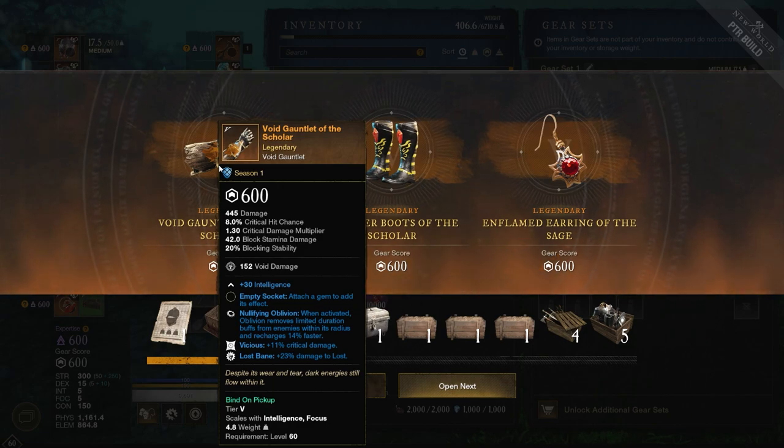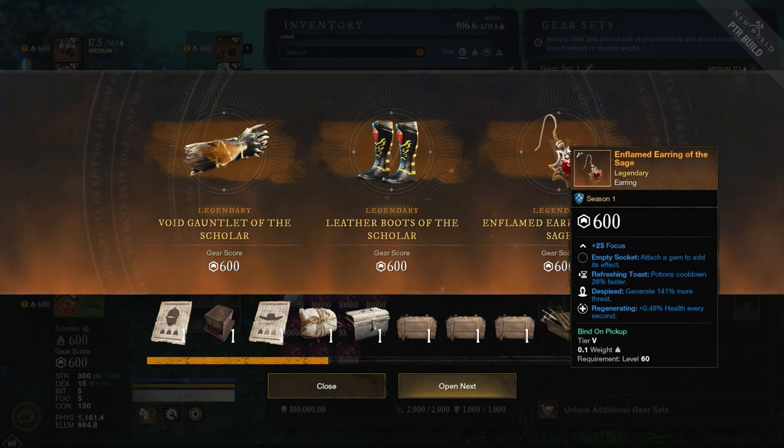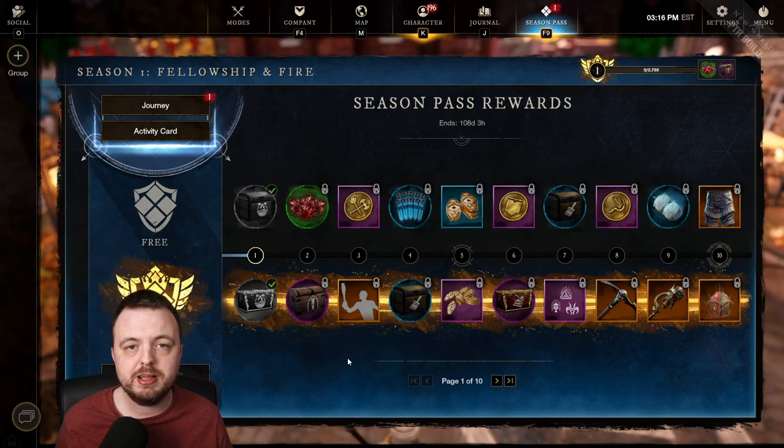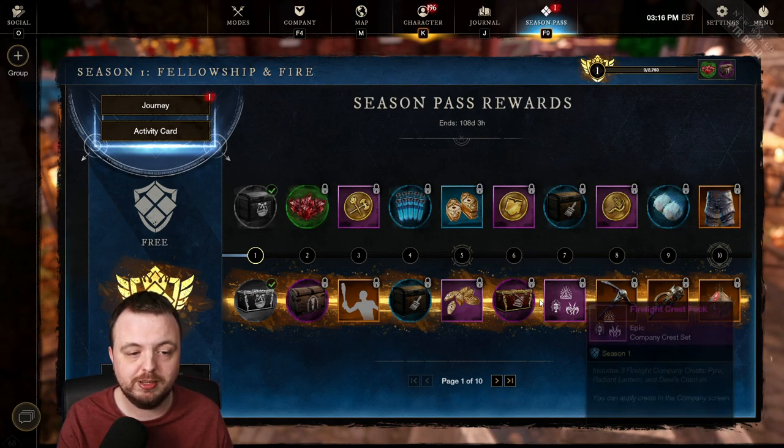The meta is changing drastically — we tested the musket and it looks completely different. If someone pays for the premium season pass and gets best-in-slot gear on day one because it's a new meta, they've effectively paid for an advantage that a free player didn't get. In my view, we've officially crossed into pay-to-win territory. I don't think it's the worst pay-to-win ever — especially with a capped season pass — but we've crossed the line.